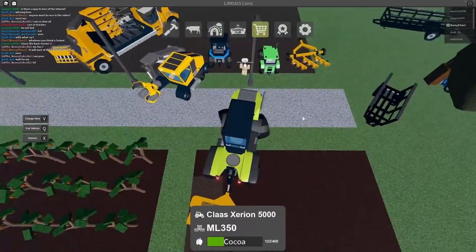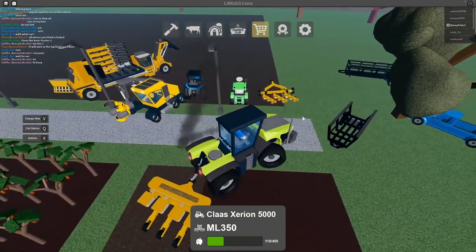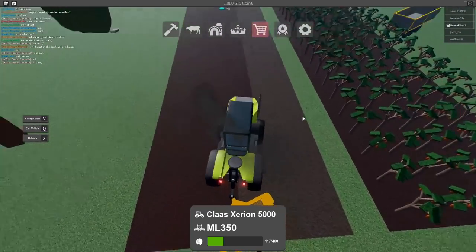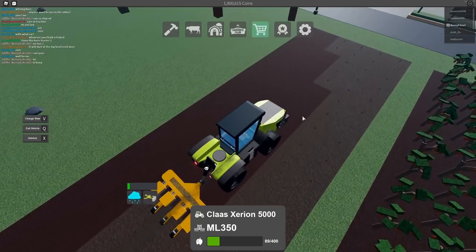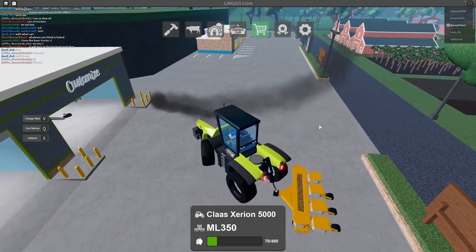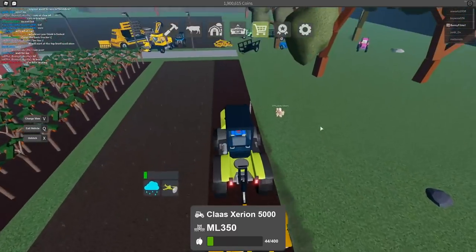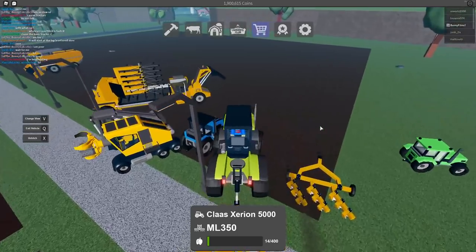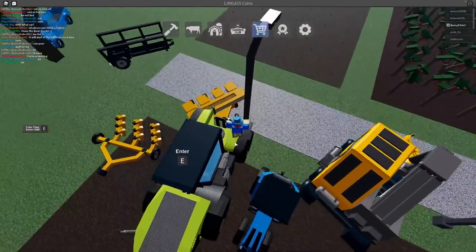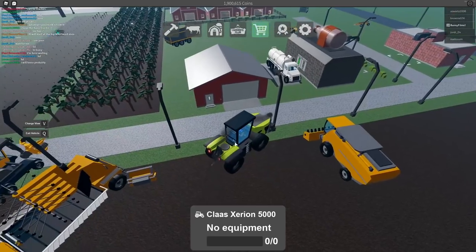Oh my goodness, we have so much equipment everywhere. In the next video we're probably going to get more land and then start some farm decoration - there are new decorations added in the update which I'm really excited to check out. Let's continue with the task at hand, which is just planting some cocoa seeds - this should definitely be enough. Fun fact: when you're on the road you go faster. Oh wait - I have to milk my cows!